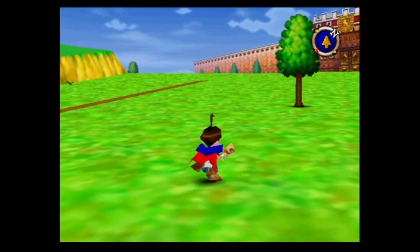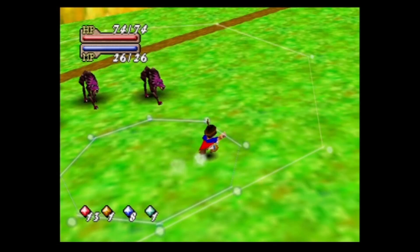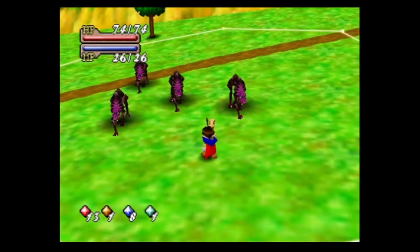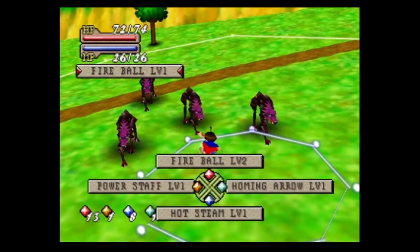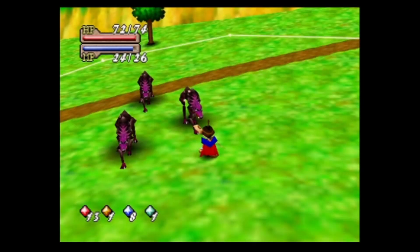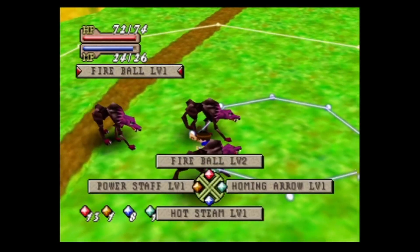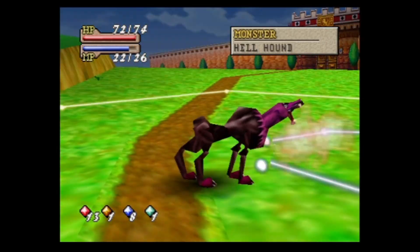They told us to go to the King, so we're going. Let me show off Hot Steam. Hot Steam is fire-water — it creates a cloud around you and does damage to everything nearby. It does a decent amount of damage, but Hot Steam is not great if you're surrounded.